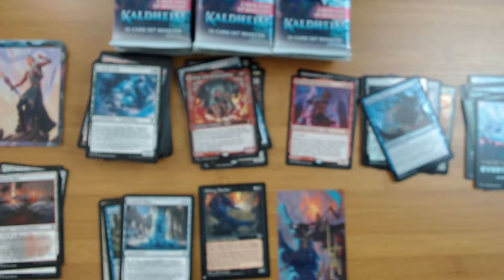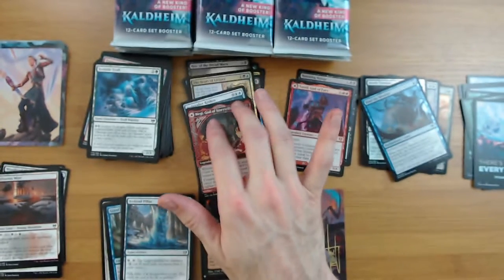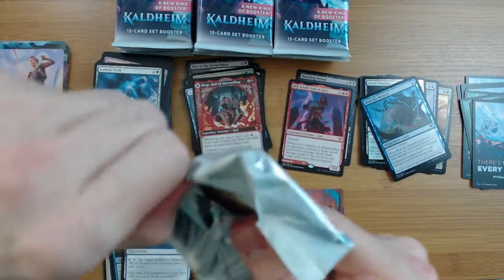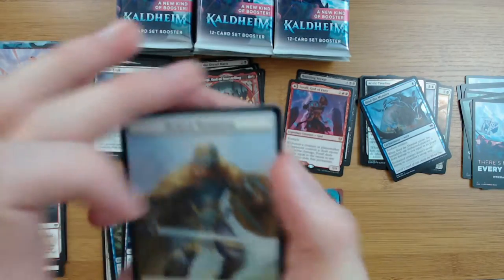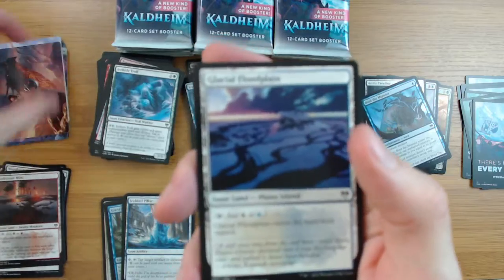I'm pretty happy with these pools already. I mean there hasn't been any bombs but we got Toski, we got Bergy - those are probably the big ones. I might have caused that ding in that last one - Toralf. You guys will have to let me know, did I open that pack wrong? These packs - I feel like you just got to manhandle them apart.